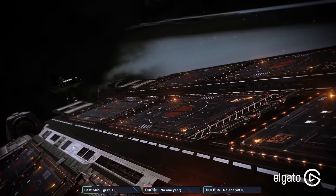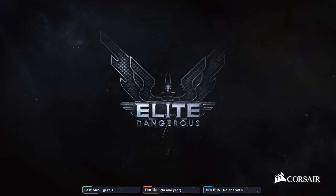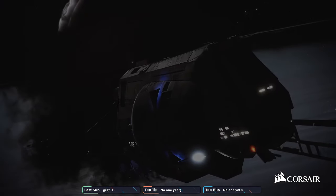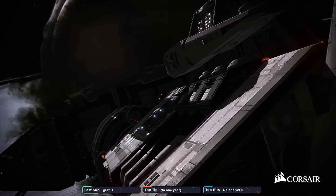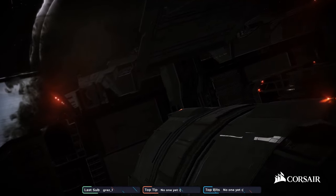It looks good - they're not showing us a whole lot in this, which is cool because it's a teaser. What features could you see included with the carrier? Module storage is the biggest thing on my mind.